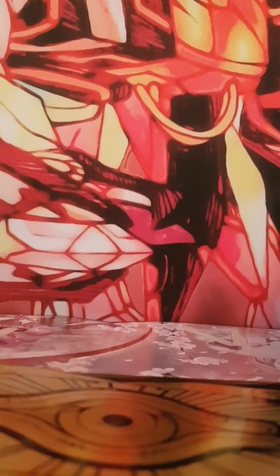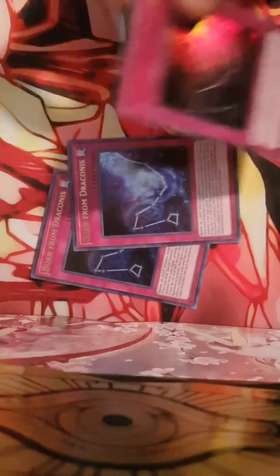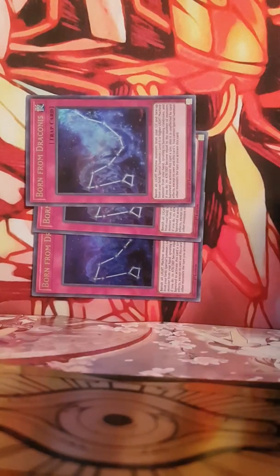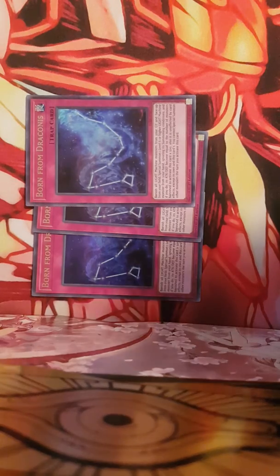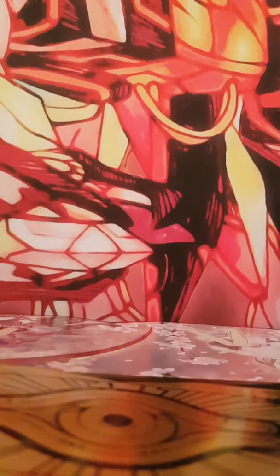Next is 3 Born from Drake Connus. I do not really like this card, but it's good because it's a level 6 — you could make Cyber Dragon Infinity with it, I believe. So if you guys really like this card, I guess go for it.